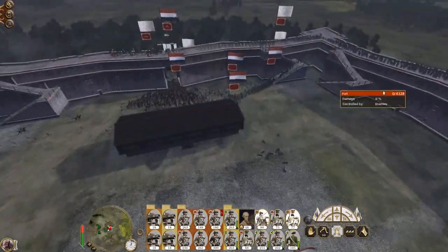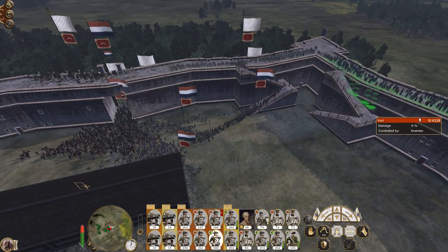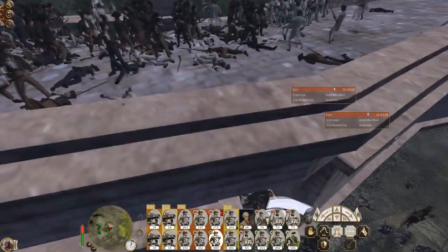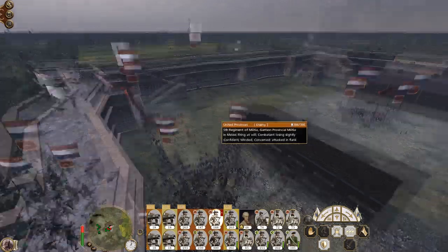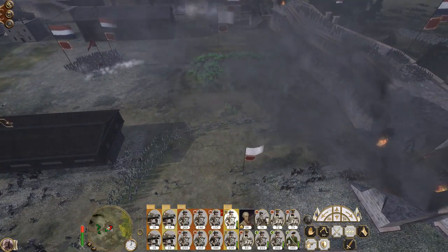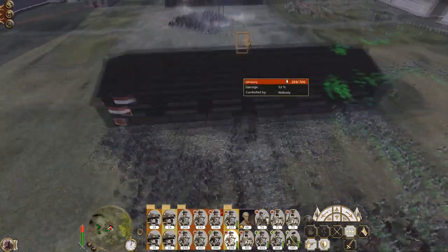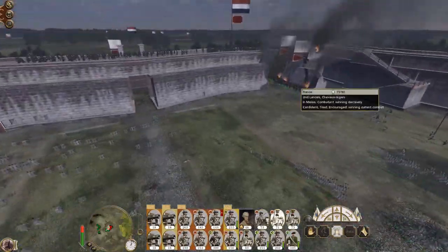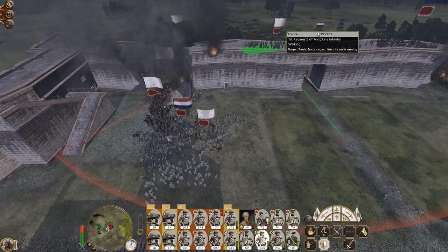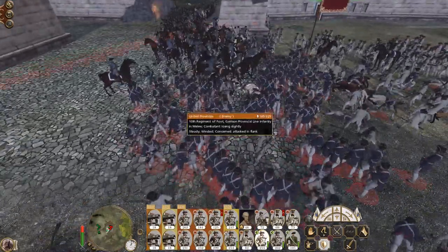Nice laggy charge into the fray - nice charge guys. There you go. They should retreat, they should break. Attack them in the rear. Garrison this building if you can, then just shoot out in all directions, including this big blob of infantry right here.